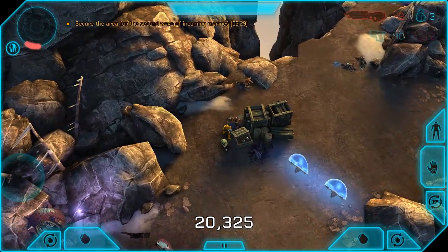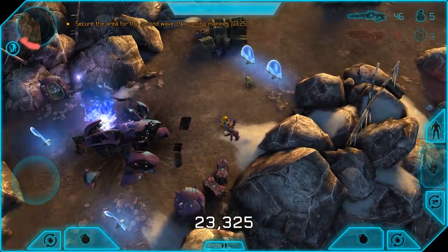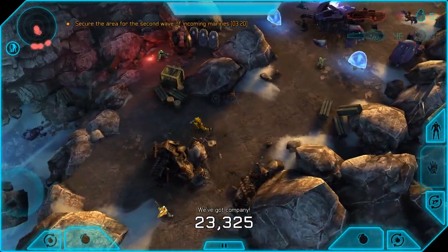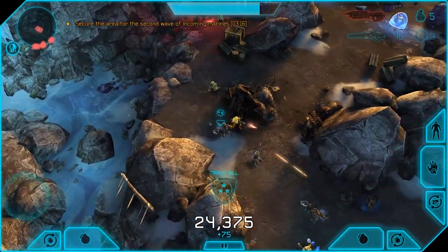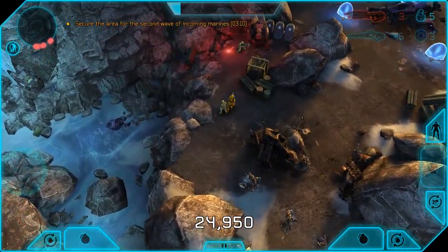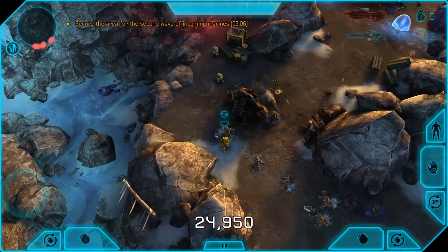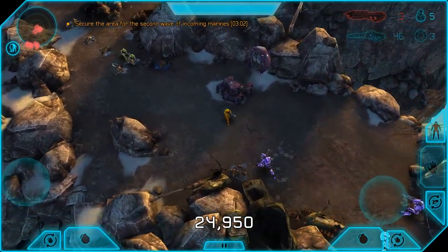Here we are on Glacial Perch up in the mountains with infinite abyss under us. We have some Helljumpers — ODSTs, Orbital Drop Shock Troopers — and we're going to be collecting these marines along the way. Meanwhile we're taking out enemies with our Assault Rifle and Focus Rifle, which in my opinion are the two best weapons in this game, not including the super powerful items you can buy.